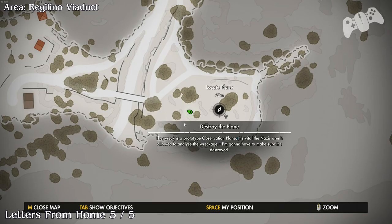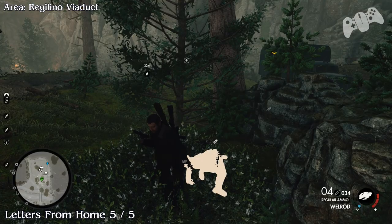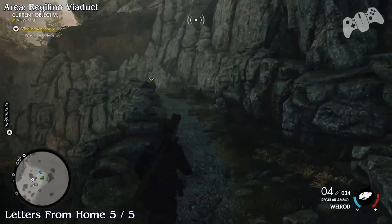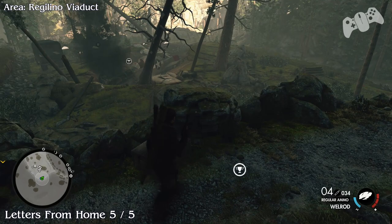Letters from home, five of five — this is the final one for you guys. In the same location as the plane wreck, come to the top of here and you'll find this one just sitting there on the crate.